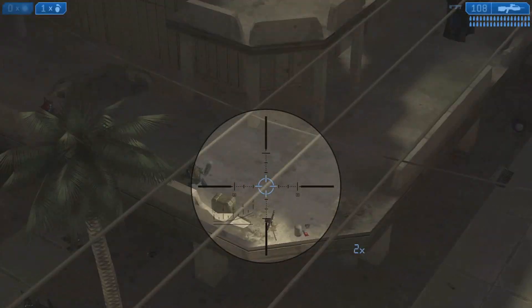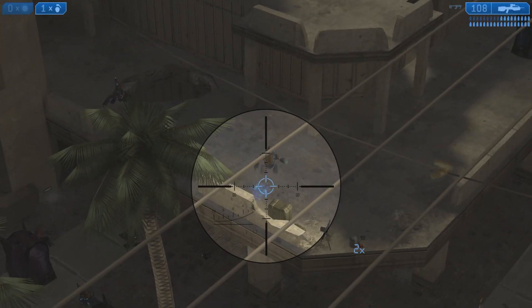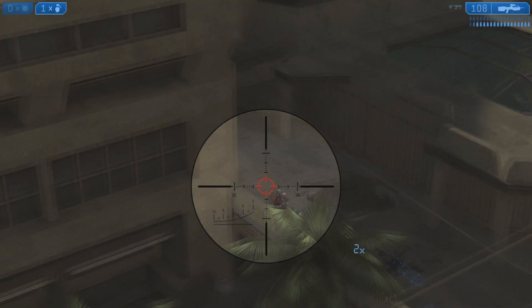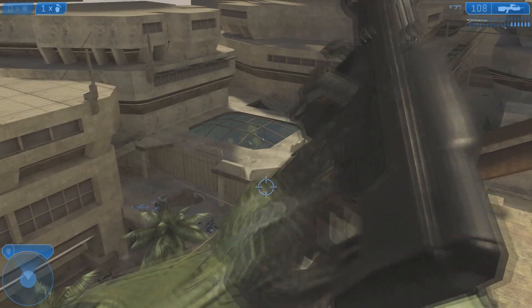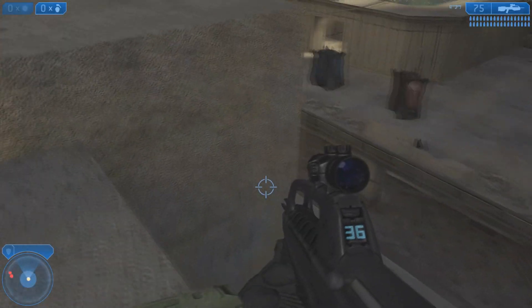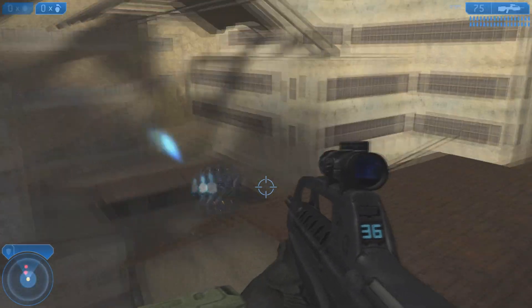They won't be able to get you, and if they start shooting at you, you can just hide on the roof so they don't hit you. And if you go to this place, you can find a hidden elite on the roof.